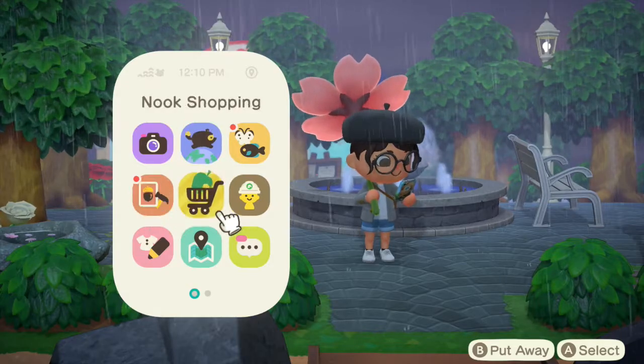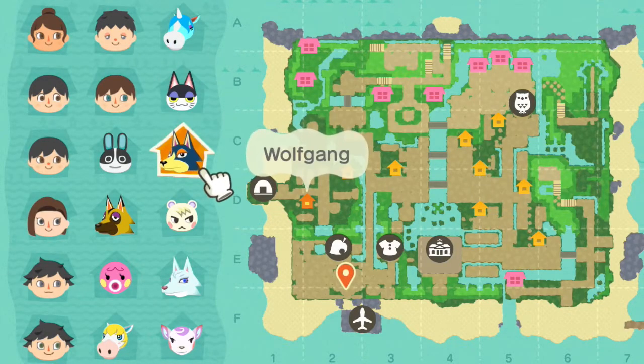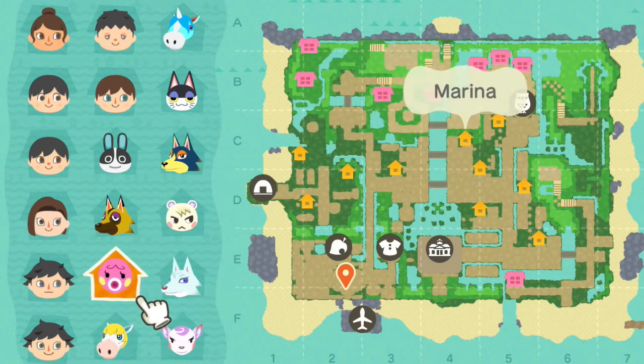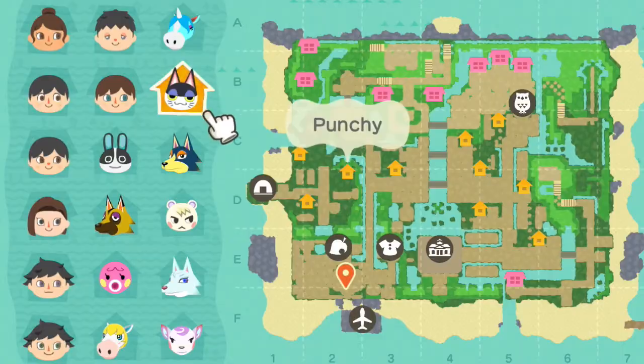I don't know if you guys are interested, but I'm gonna show you anyway. We got Julian, Punchy, Wolfgang, Dottie, Kyle, Marshall, Whitney, Marina, Colton, and Diana. They're pretty much all my favorites right now. I'm not gonna tell you about my side characters, mostly because I don't want to get into that.